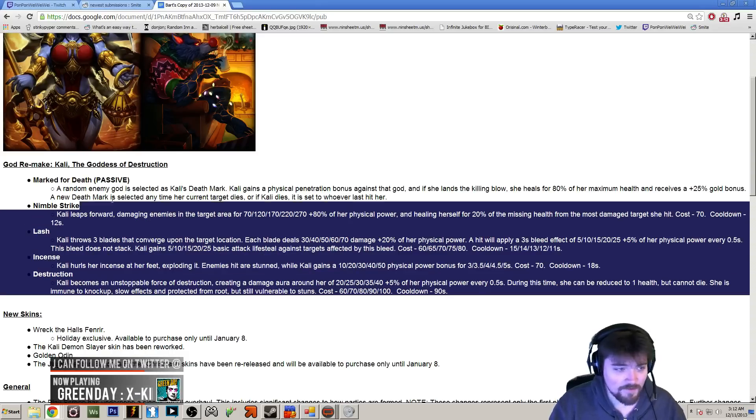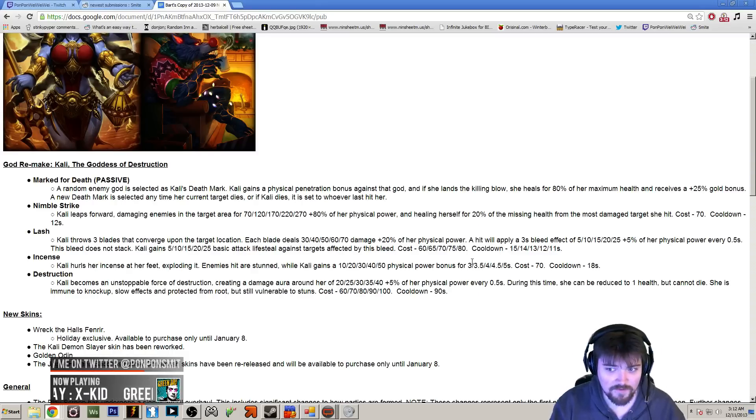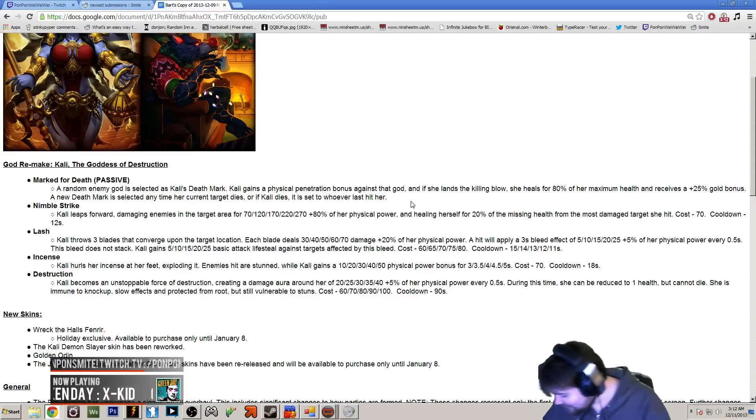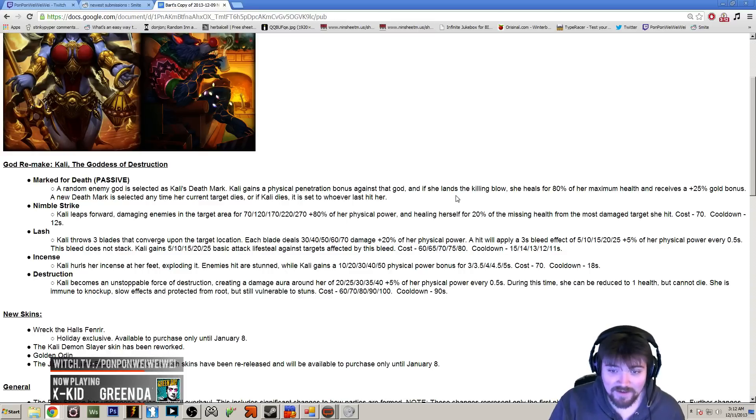Let's just go over things really quickly. Kali's got an entirely new kit — almost every single one of her skills have changed. Marked for Death is her passive: she picks one random target, and if you get a killing blow on that target, you heal for 80% of your maximum health and you receive a 25% gold bonus.